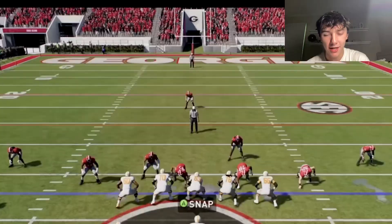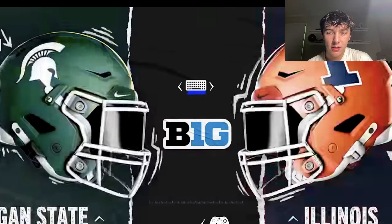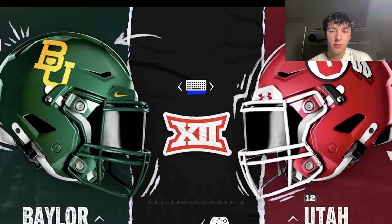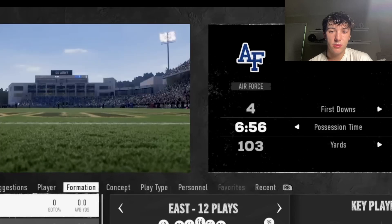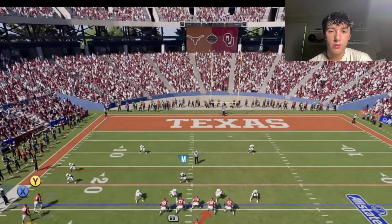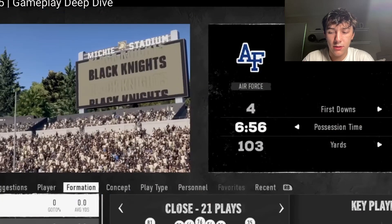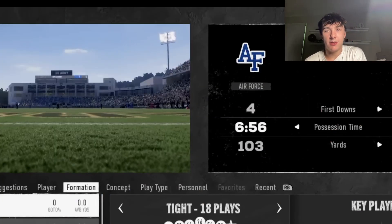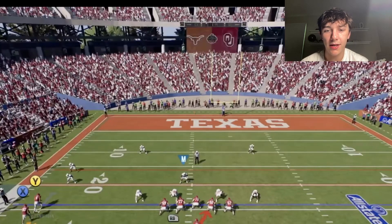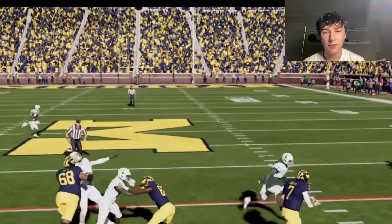I can't wait — with 134 FBS teams to choose from in EA Sports College Football 25, the wide range of play styles is something you can't experience anywhere else. From wide splits in Oklahoma to the triple option to Michigan's power run game, the playbook variety makes for unique matchups every game.